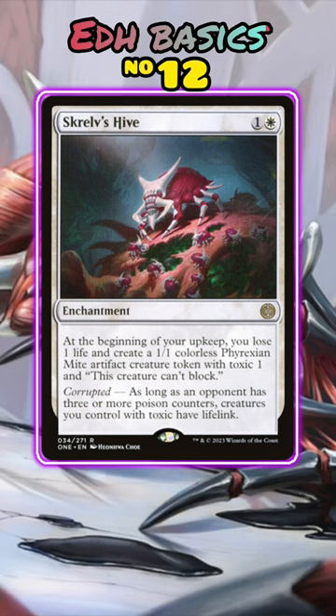Sacrifice the tokens, suit them up — the sky's the limit. Just be sweet to them. They're little tiny mites.